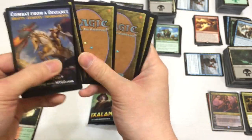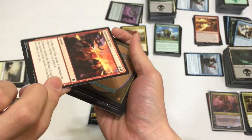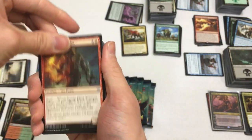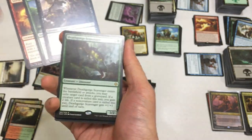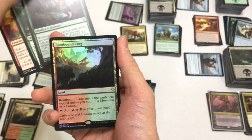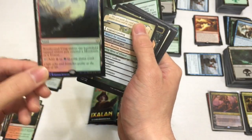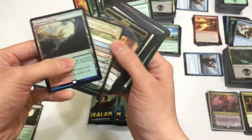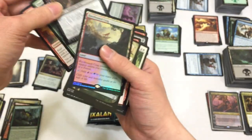Next pack: come on, Search for Ascanta! Emergent Growth, Bishop of the Bloodstained, Death-Gorge Scavenger - I needed one more. And I got a Foil Rootbound Crag! There goes my playset - I got a foil Rootbound Crag! Ain't that something, guys? What a great box!